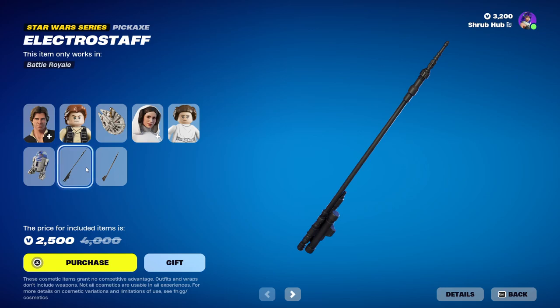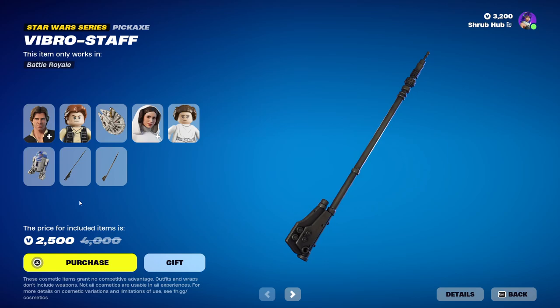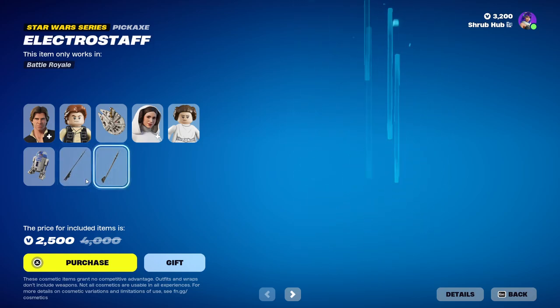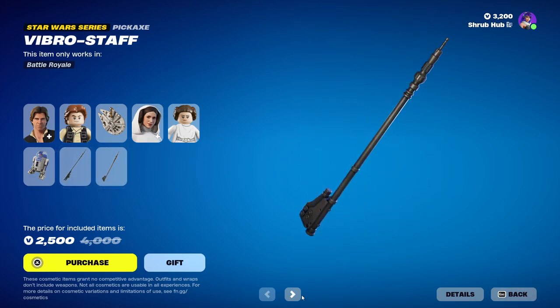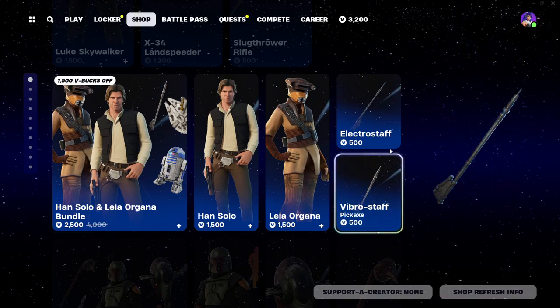Then we have the Electro Staff here from Chapter 3 Season 4 and the Vibro Staff here from Chapter 3 Season 4. One thing I hate about Star Wars pickaxes is that they are very bad and unoriginal, because look how similar these two look. You can get it all separately too, but the only thing I would buy separately are the skins. Do not buy the pickaxes — they're not worth it.